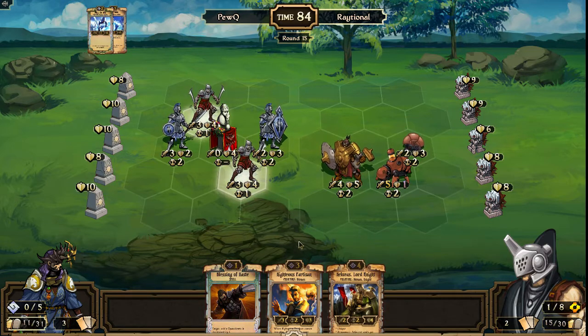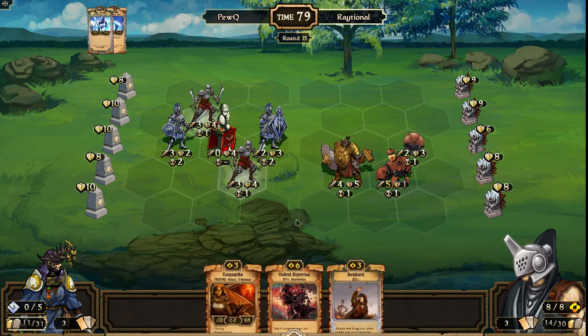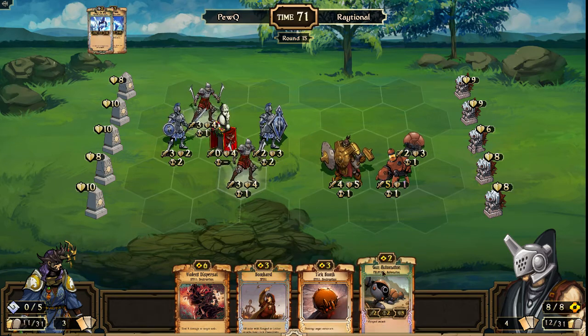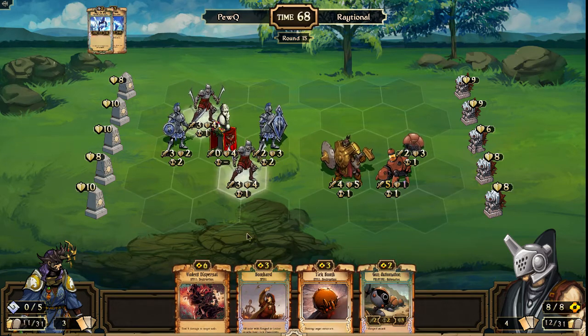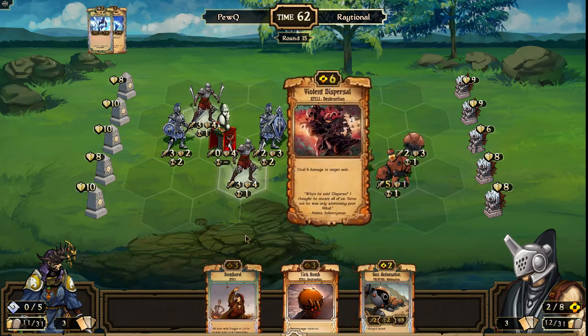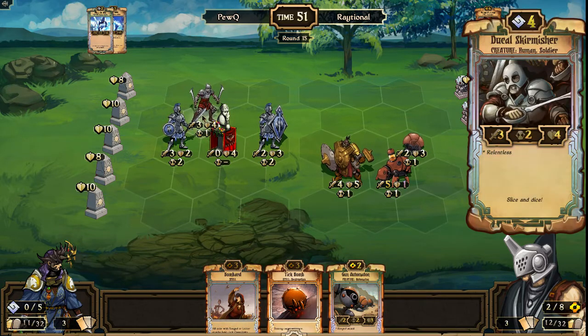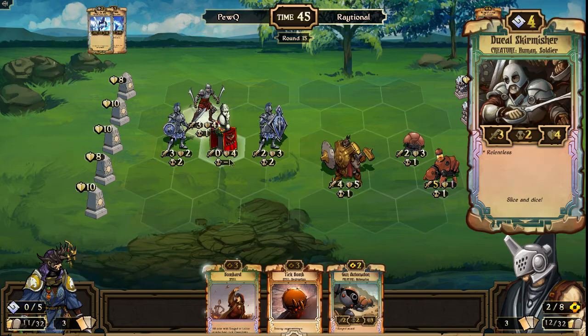Raytional can't see what he drew yet, but we will soon. He's got to think about what he can do to take out at least one of these guys so he doesn't lose his whole army. Finds Bombard — that only helps the Gun Auto. Pitches Cannonetta, finds Tick Bomb, which is useless, and Gun Automaton. Nothing crazy he can do with the Bombard play right now. Doesn't have Machinated in hand, doesn't have Storm Runner in hand. Settles on a Violent Dispersal taking out the Ducal Skirmisher. It's a good play by Raytional, but note that he did have to invest six resources to kill a four resource unit that's already done a lot of work. So PewQ does get the advantage on that trade, but it's something Raytional just has to do.